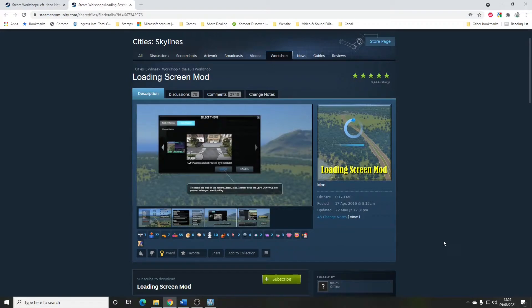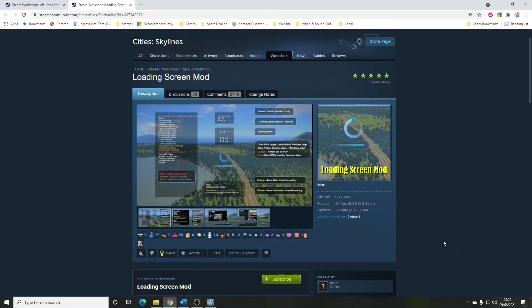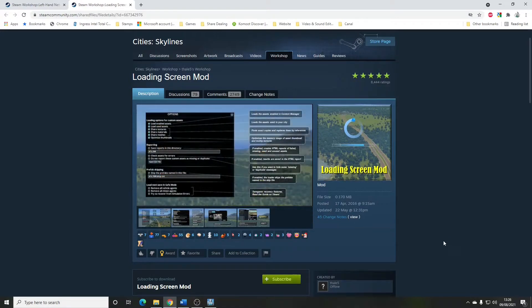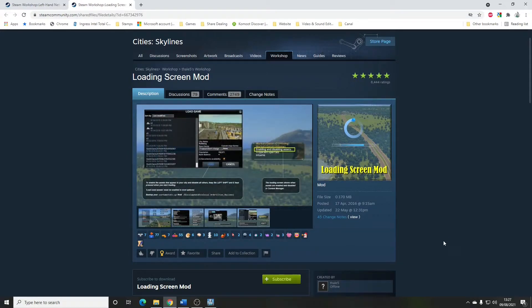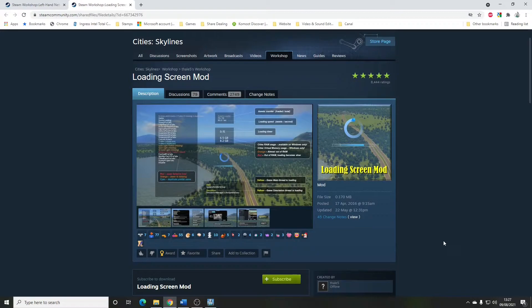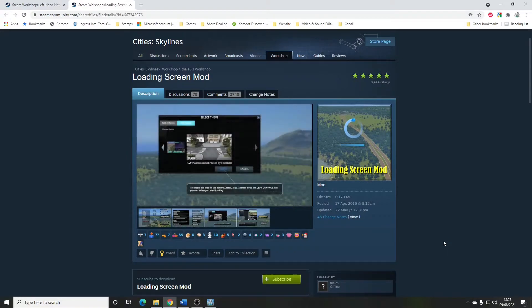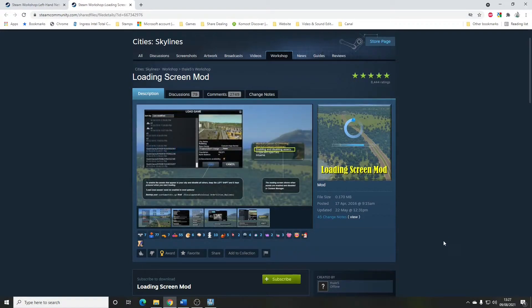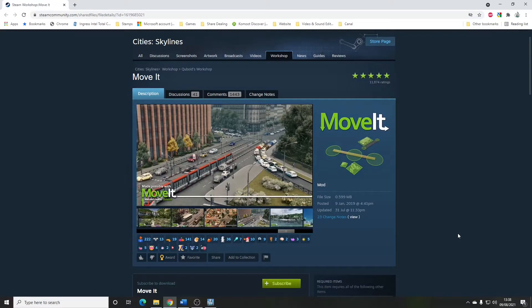It will also report on missing bits and bobs. Sometimes you download an asset or asset pack from the Workshop and haven't read the description properly and realized that to make it work properly you've also got to download various other things from different places. The Loading Screen Mod will give you a warning — you'll see something in red saying that a particular thing is missing. You can also have the output of the loading screen report saved as a file, which helps with troubleshooting. All in all, it's a really useful mod if you're using mods and custom assets.